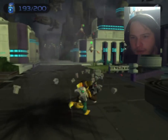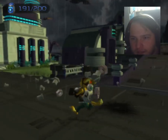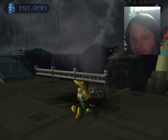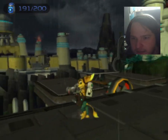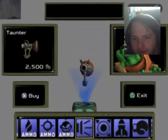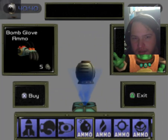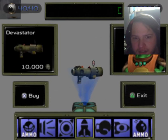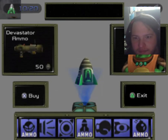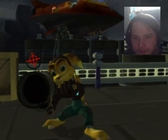Pretty certain we don't have to go all the way back — pretty certain we can just taxi. I'm just gonna buy a weapon first though. I'm going to buy a Devastator, which gives us a rocket launcher.